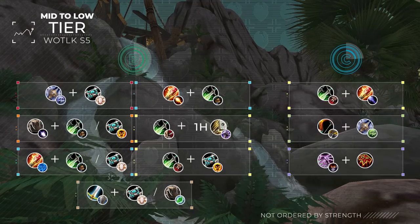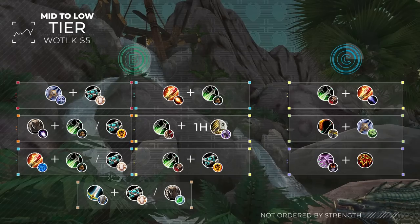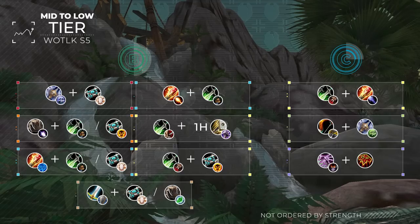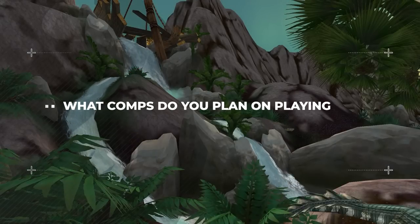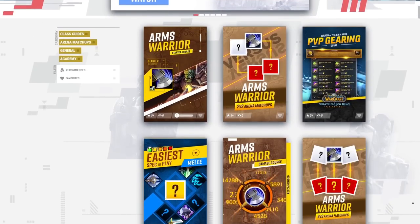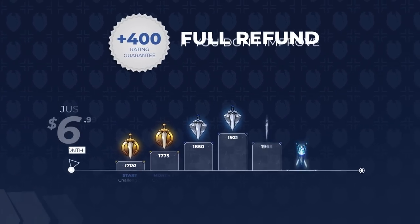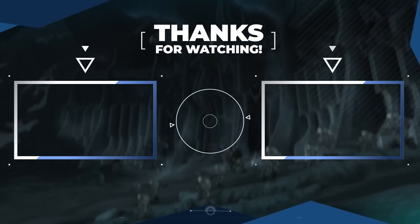And here we have both the mid and low tier comps for season 5. Every comp on the B tier is competitive, just less consistent than anything we mentioned earlier. Many of these setups are relatively gimmicky, which isn't necessarily a bad thing — it just means games will be a bit more chaotic if that's what you're into. Anyway guys, what comps do you plan on playing in Wrath Classic season 5? Will you be playing the meta or will you go against the grain? Let us know in the comments below. Consider checking out skillcapped.com, where you can find hundreds of class courses and gain over 400 rating this season while actively using our website, or your money back. Visit the link below to get started. As always, we want to thank you all for watching — see you soon.